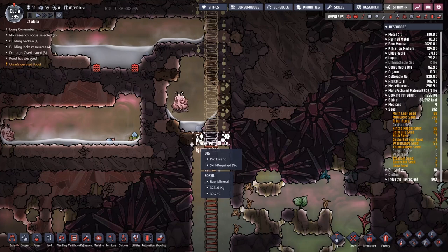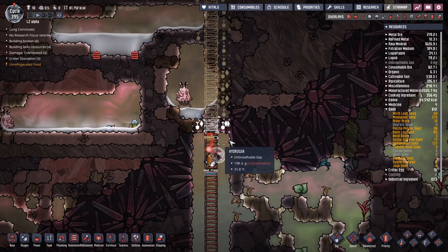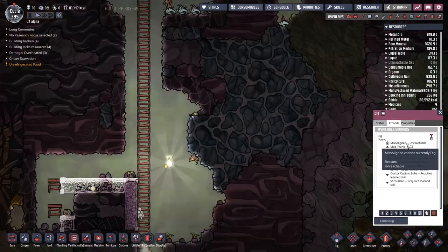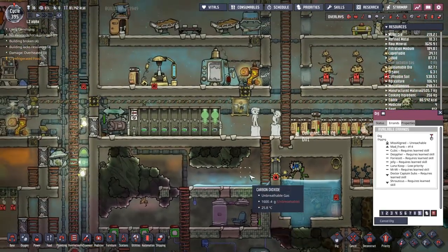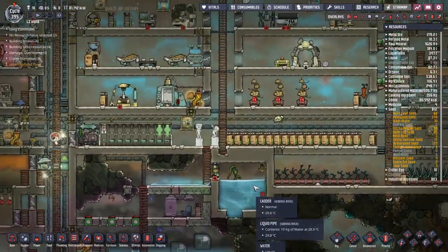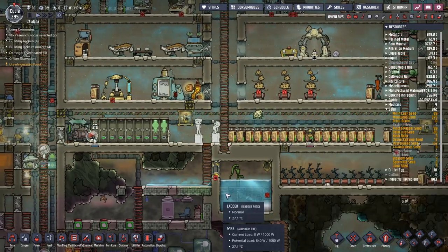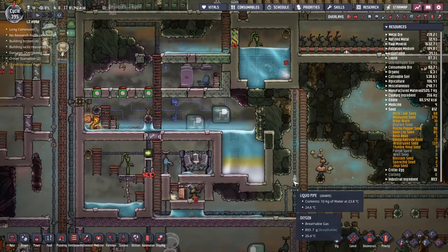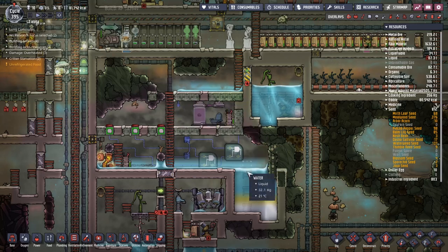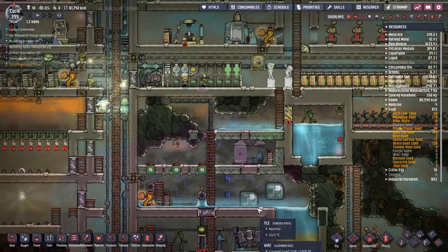We get some fun and games this morning as people dig through this fossil and let through all that water. We've still got two bits of Abyssalite up here — this is really a little bit much for us to deal with. Miss Align can't get through because she's stuck inside. We've definitely got to figure out a better way for her to get out. This area is probably going to end up filling with water — we've got a nice layered cocktail effect down here.